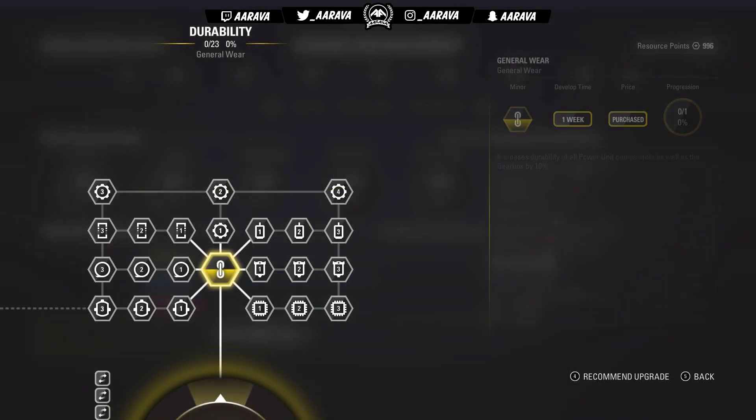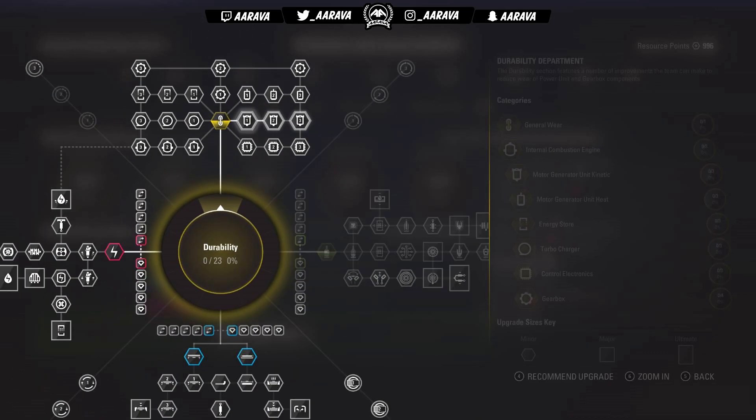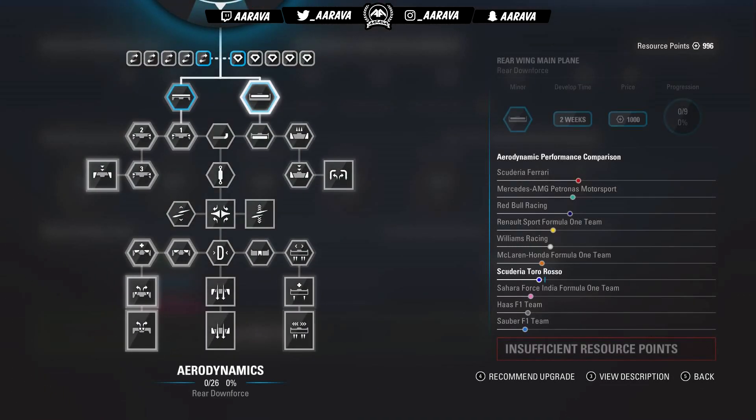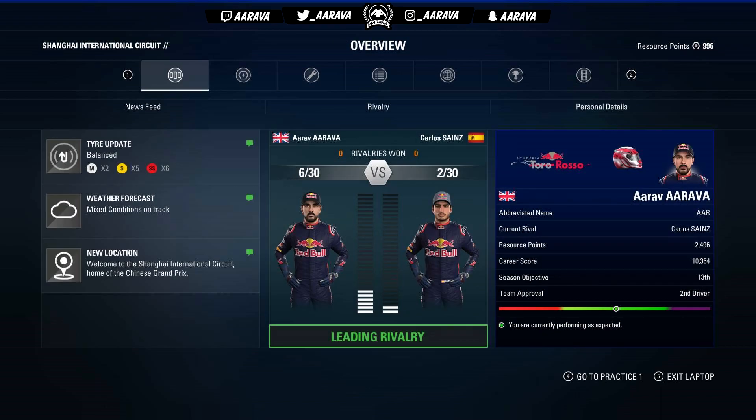That's going to take one entire week to do — when it says week on the right-hand side, it pretty much means a race. Then finally we do just general wear. I know I just said we're going to ignore that, but because I didn't have too many points left I thought we'll just go ahead and get general wear. I'm not too sure what the wear rate's going to be like on the Toro Rosso. So just to spend the resource points — we basically bought the general wear for the sake of having some left over. Anyway, let's get into practice and head to Shanghai.